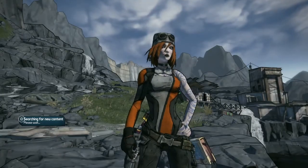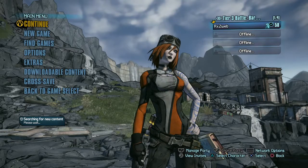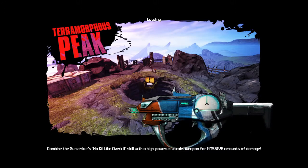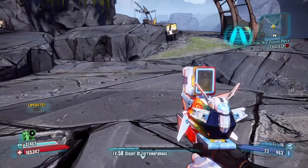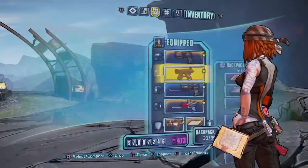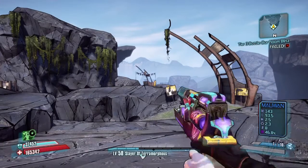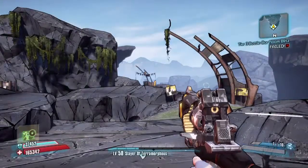Alright, here we go. Let's give this a try. This is me soloing Terramorphous with my Maya. I'm going to be using an Unkempt Herald and glitching it through the Grog Nozzle and the Lady Fist so that I get healing and I get bonus critical damage. I'm also using the Bonus Package Grenade Mod and the B-Shield.